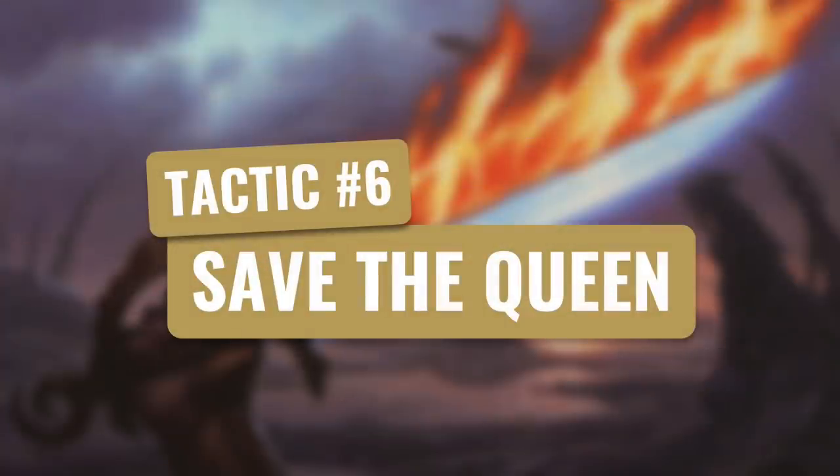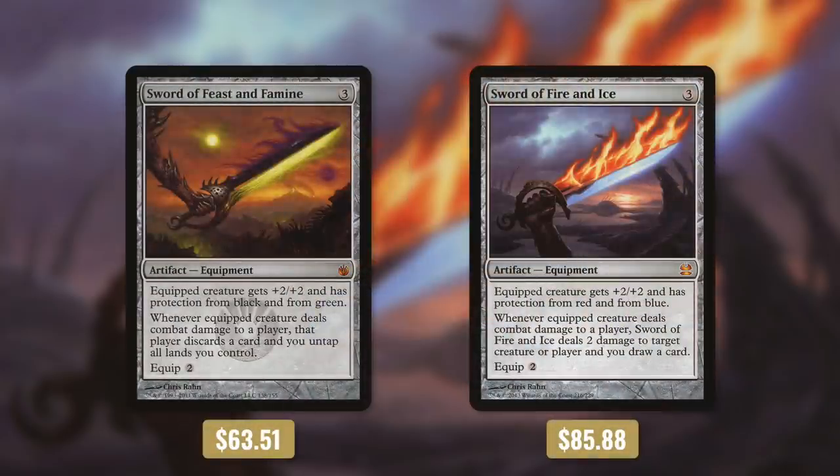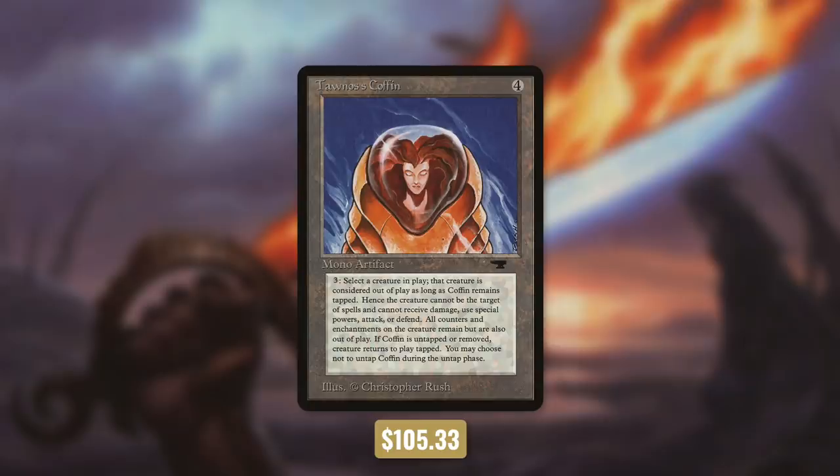So we're moving on to tactic number 6: save the queen. First we're running the only two Swords worth running — Sword of Feast and Famine and Sword of Fire and Ice. These have to be better than the other Swords since they are more expensive, giving our Queen protection from certain colors. And of course we're running Yawgmoth's Coffin, which has a lot of text but essentially just saves our commander for three mana. But we've got other expensive ways to save our commander too.